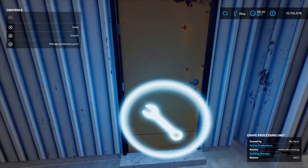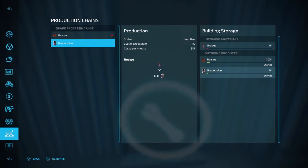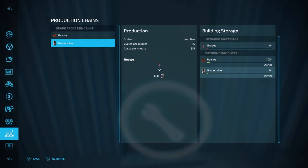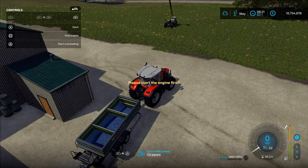Or you can just come up to the little wrench here at the door. As you can see, we were making raisins and we ran out of grapes — it takes a ton of grapes to make raisins. You can also make grape juice. To activate something you just hit X on it, or to deactivate it you hit X again. Right now it says status inactive — we'll activate raisins again and it says it is running.